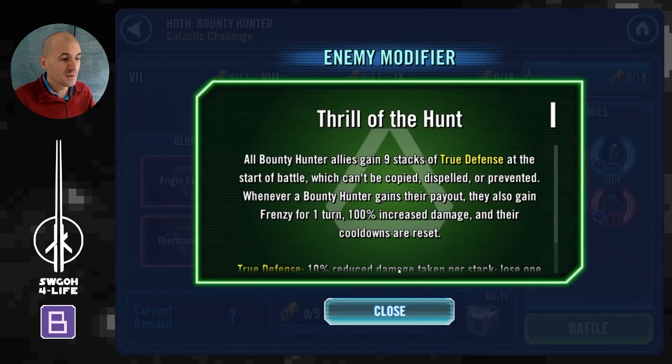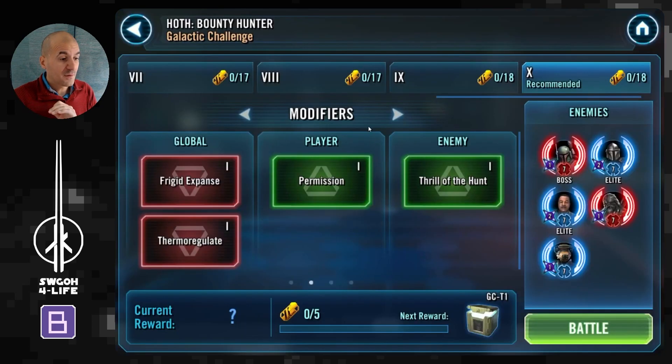The standard hot cartel modifier lets you cheese through even with low-gear hot cartel. Thrill of the Hunt bounty hunters are very durable, and whenever their contract is triggered they all get frenzy, so the battle will be over very quickly. Even after you burn through the Thrill of the Hunt modifier and their defense is down, they're still very tanky — you do 60K crit and it's like nothing. Exposes deal 20% of max health, and they have around half a million health, which makes it challenging to defeat three of them in one turn.